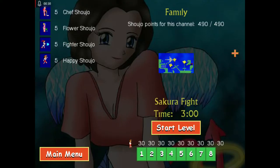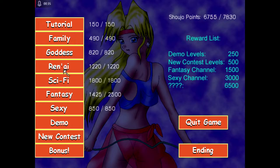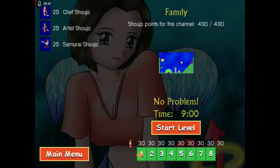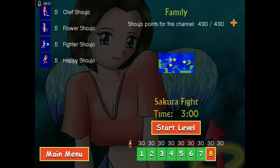Just going into a sample level to demonstrate. The way this works is levels are grouped into different sections — they call them channels. Each channel, you start with a certain number of girls, or shoujo, that you're trying to get through. However many you get through each stage can go on to the next stage and so on. You're given a total score for the channel based on — I think it's the total of these, probably some kind of multiplier thrown in.